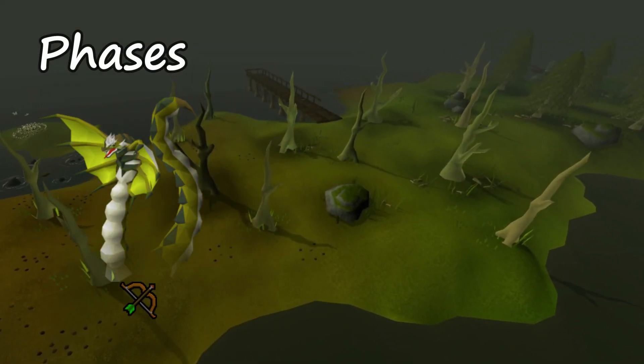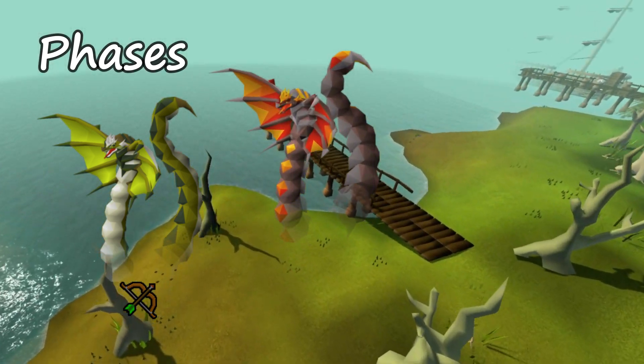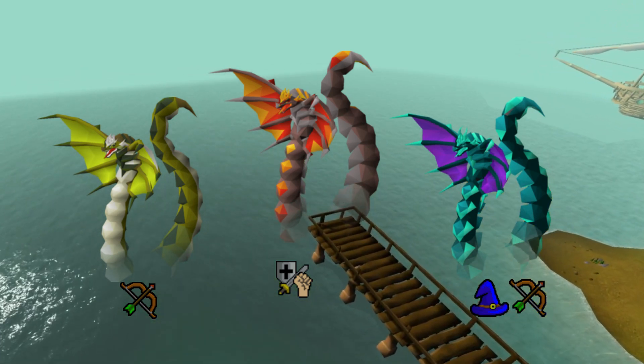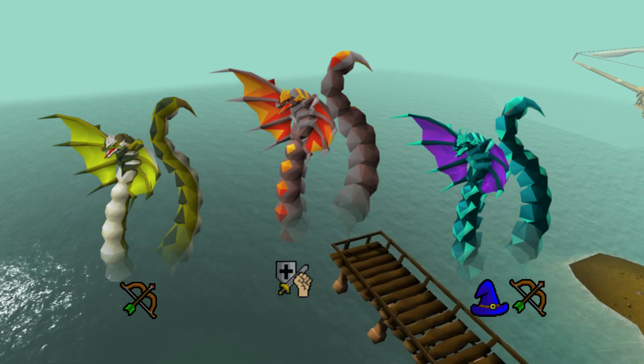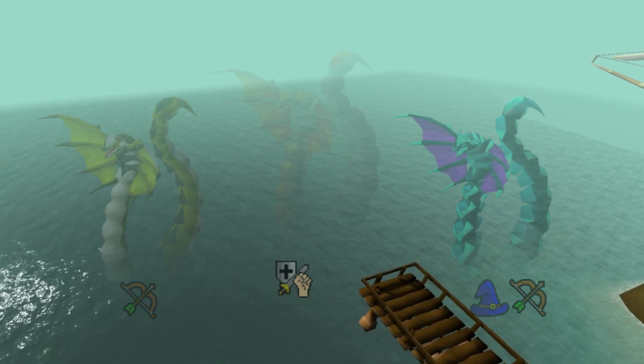Alright, time for the phases. Green phase is range — protect from that. Red phase is technically a typeless attack, but he's swinging so we'll call it melee. Blue phase is mage and range — this is where it gets a little dangerous. I'd recommend keeping a healthy HP in case he starts to combo. This would be the time to use the blowpipe, as he's weaker to range here. Try about 3 to 5 hits with the blowpipe and switch to bofa for a bigger hit if you really want to perspire.